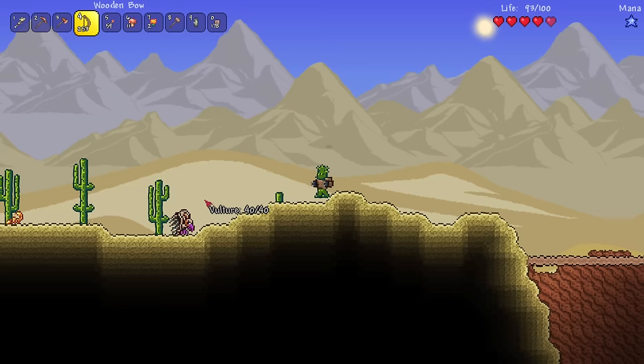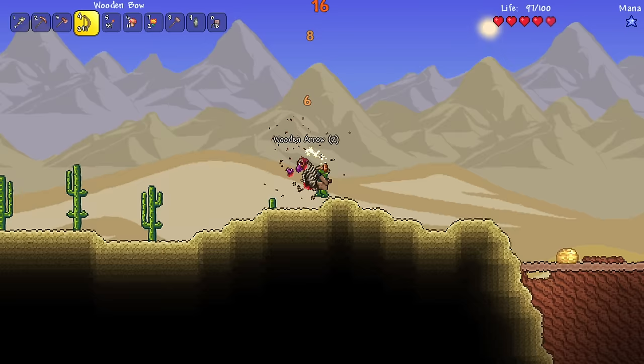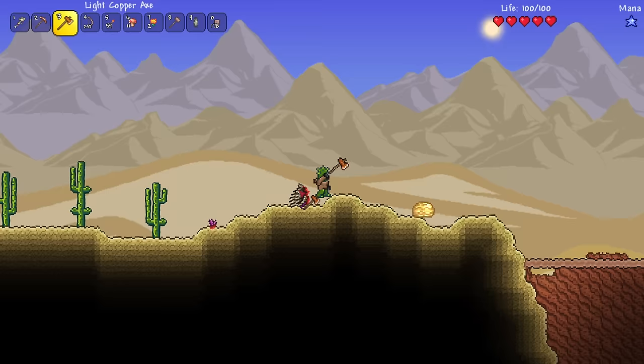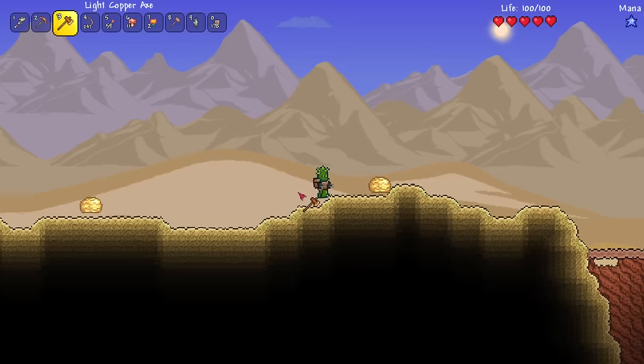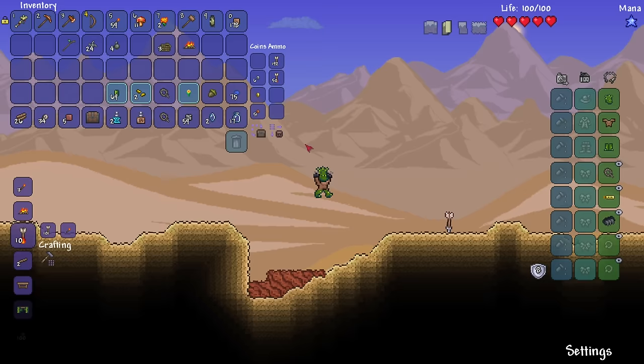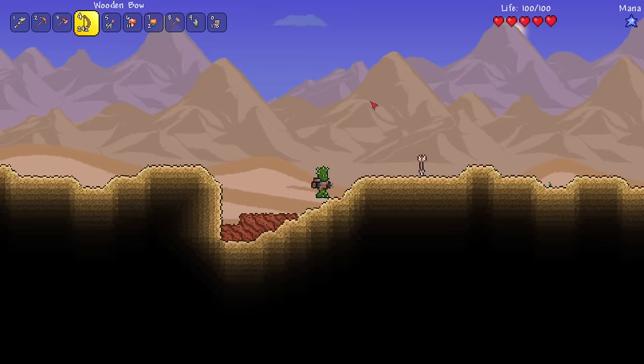If that vulture comes over here, I will defend myself. Is that a scorpion? Time to defend. Vulture, die! Man, I was about to say he didn't get a single hit on me — but yeah, he did there in the end. Is that sand slime going to mind his own business? He's minding his own business, great. Continue getting these cacti — I'll even shoot a vulture with a bow and arrow. Fire arrows! Got him from below! We got him! We have five, six cacti over here — actually a lot of them.